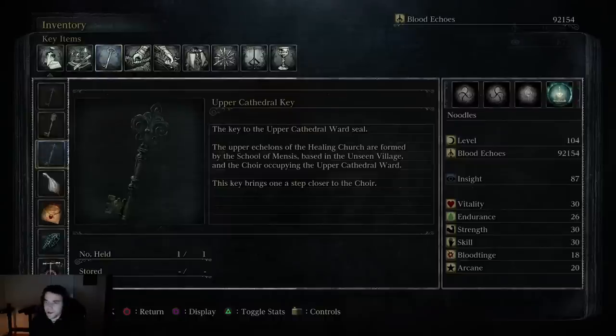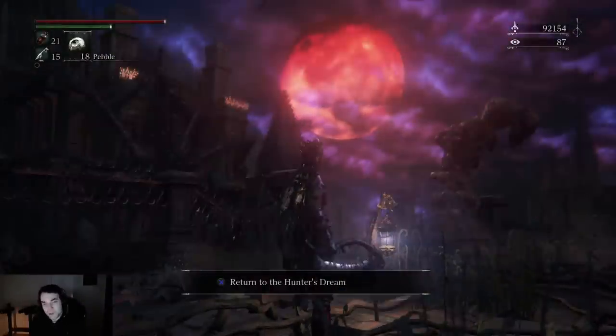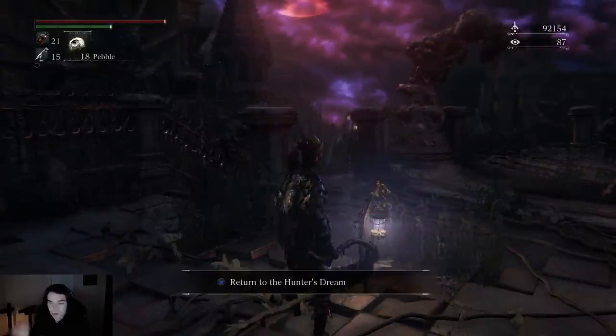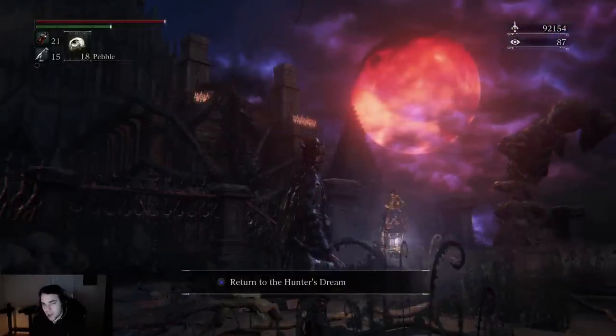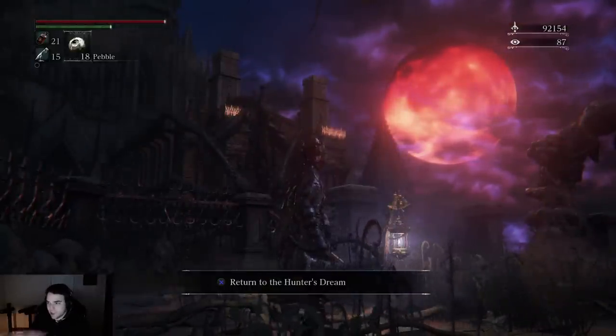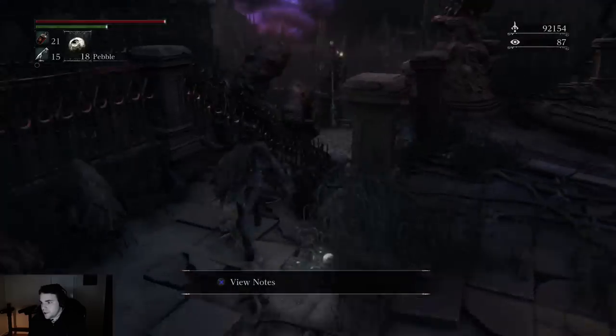Hey everyone, this is a video to show you guys where the Upper Cathedral Key is in Bloodborne. The best way to do this, I've found, is to take the teleport to Yahar'Gul Unseen Village, and this has to be done after you defeat Rom the Vacuous Spider, because none of this is accessible until you do so. So let's go take a look.